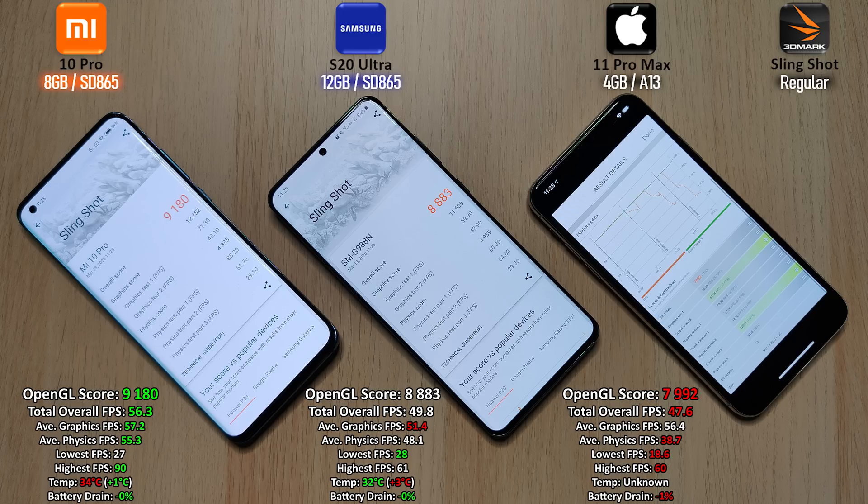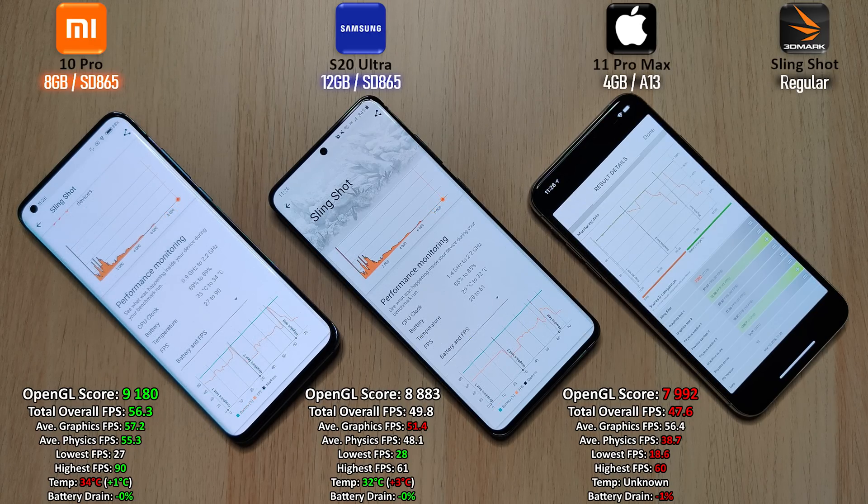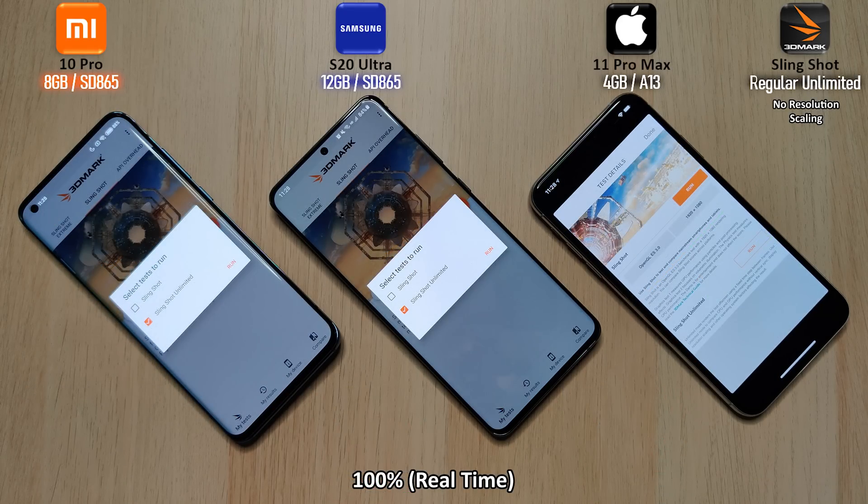We're going to be getting into results right now and we have the highest score on the Mi 10 Pro. The overall highest FPS so far — overall means for the entire test, so that will continue updating throughout the test. We have the highest on the Xiaomi and the lowest on the iPhone. We have the lowest graphics FPS on the Samsung and the highest physics FPS on the Xiaomi, and the Xiaomi also has the highest graphics FPS as well.